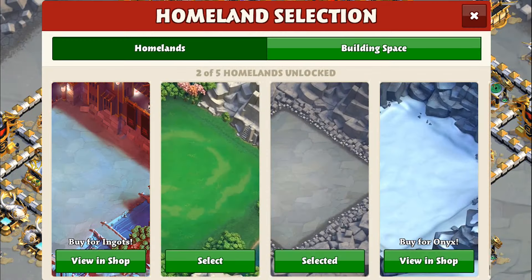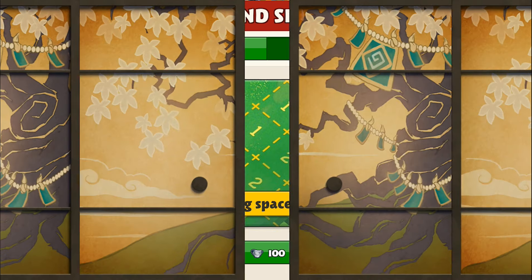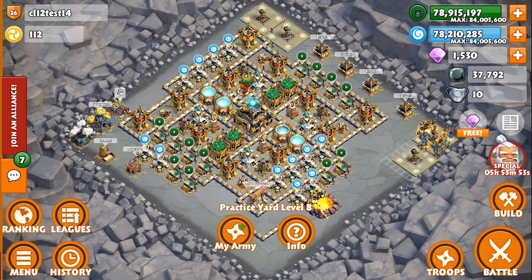If we tap on the castle and the homeland, you can see a new tab in this window called building space. This is where you can spend your ingots to increase your canvas size. With an increased canvas, you'll be able to add more buildings to your base, whether you want to add defensive buildings to protect yourself against your enemies, or bonus troop buildings in order to be faster on attack.